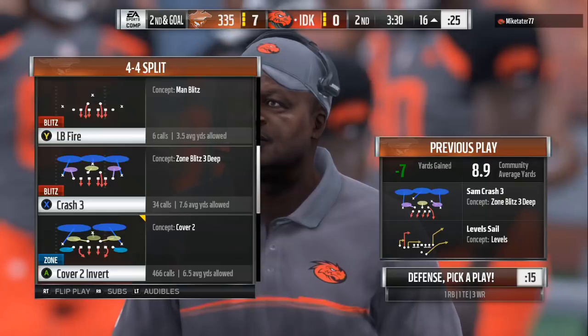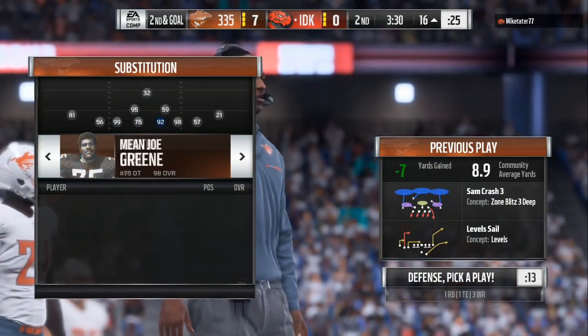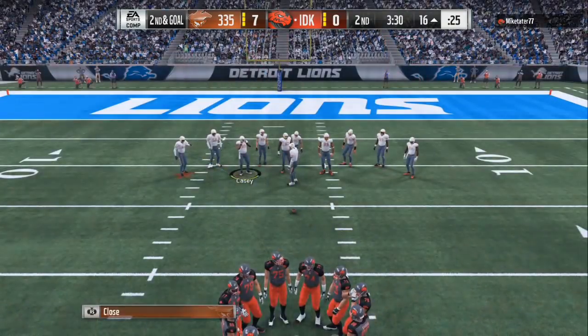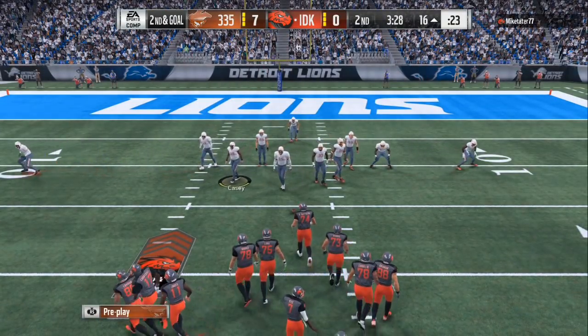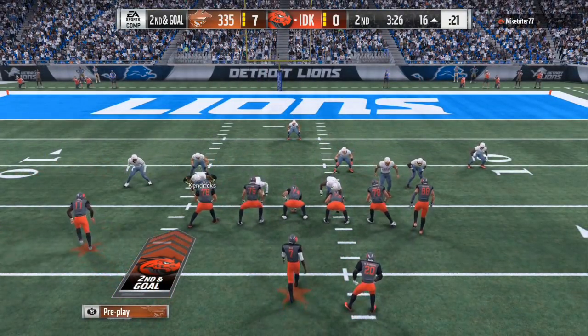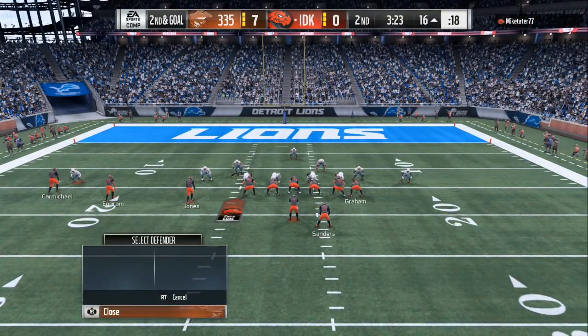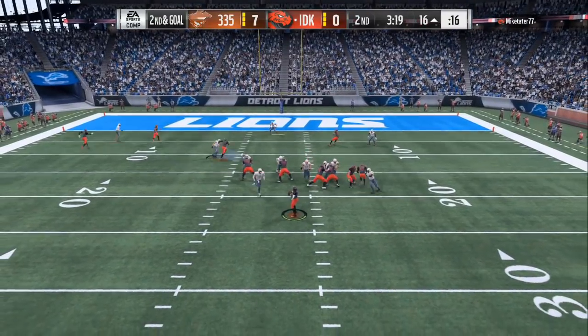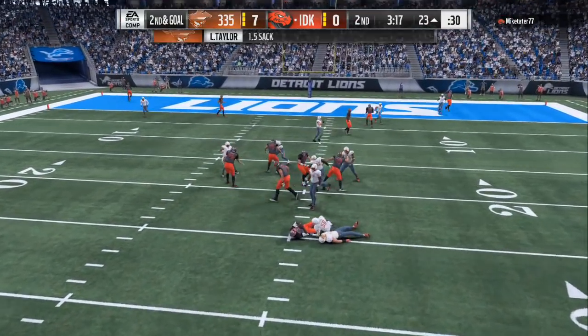This is when you want to dial up the man coverage mix and the blitzes. You can see second and goal on the 16 — I'm going into the 4-4 package out of the Ravens playbook, and I'm gonna send an all-out blitz. Like I told y'all, make sure the outsides are covered and make sure somebody is across the middle — the blitz is gonna get there.